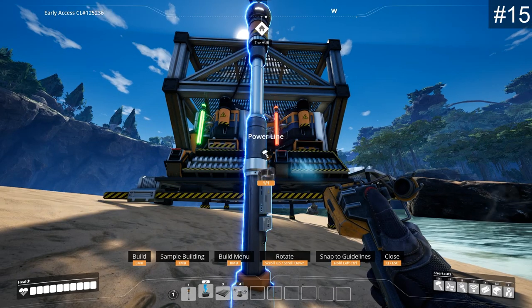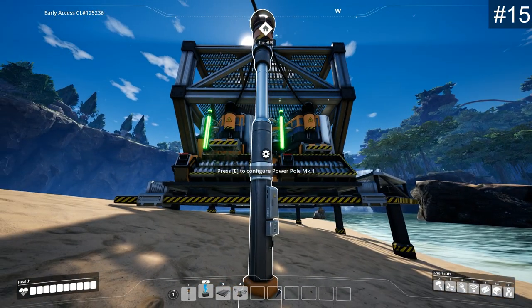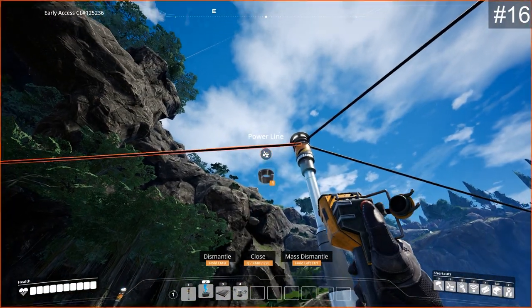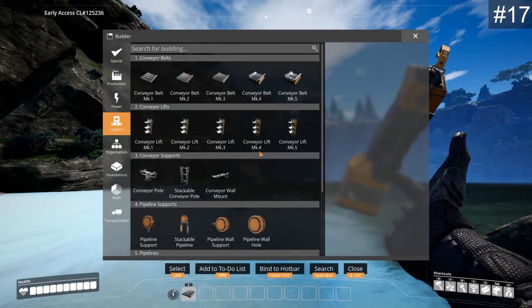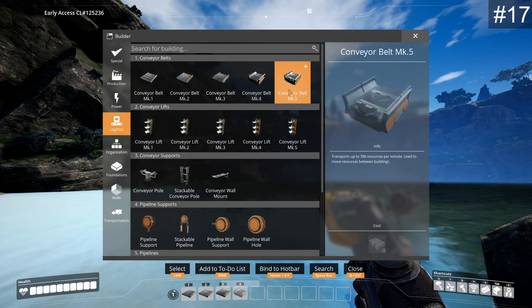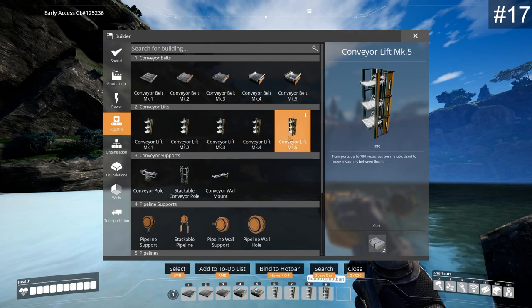There are three types of nodes in the game: impure, normal, and pure. Impure gives half of the normal node's output and pure gives twice the amount. In the HAARP, connect both generators to the power line, not only one. You can deconstruct only power lines too, without needing to demolish the power poles themselves. Open the build menu and use the numbers on your keyboard to bind items to one of your quick bars.